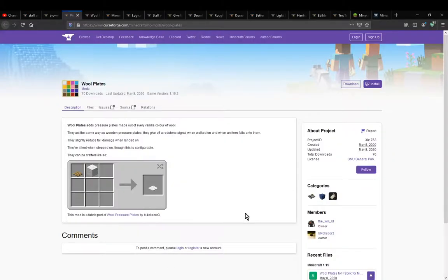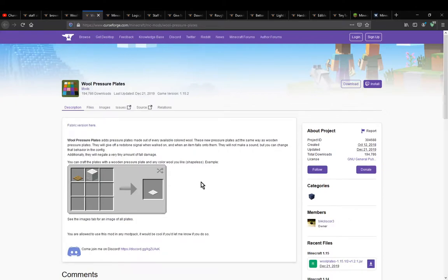Hello everyone, welcome to another mod overview, this time on Wool Plates. This is going to be the Fabric version I'm covering. The Forge one is available here and most things should be fairly similar.